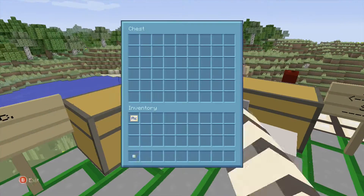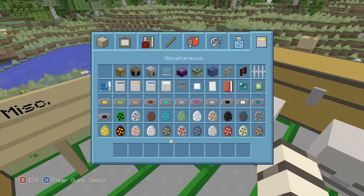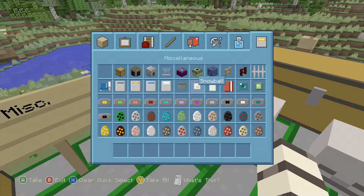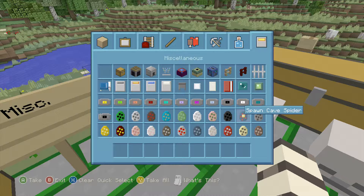Miscellaneous stuff — here it is: we've got our snowballs, paper, book, pearls, music discs, and spawn eggs.